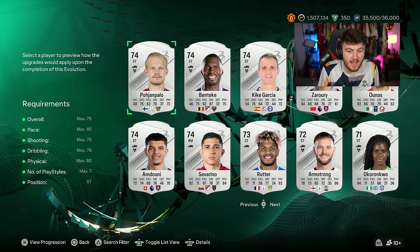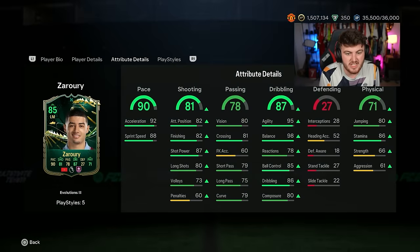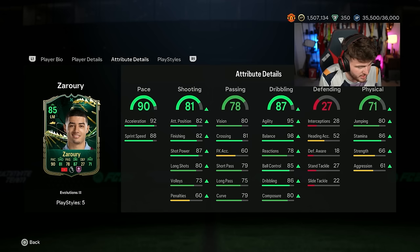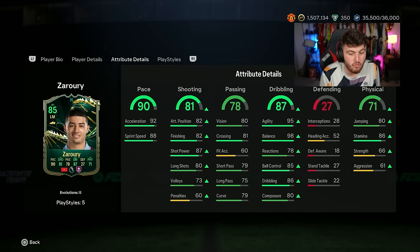I think some of the better cards are actually in Silver. One really, really good option here is Zauri — or Zerui, sorry if I'm getting that completely wrong. The reason why I really like this option: he's 4-star, 5-star, in the Premier League, can play left mid, left wing, striker. His in-game stats already look really good — 5'10" with great pace, great dribbling, good passing, great shooting and great physical stats.